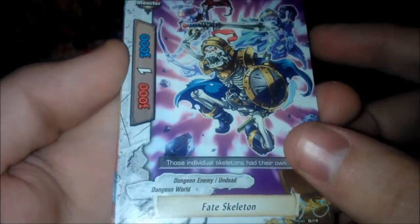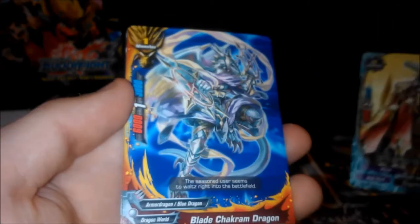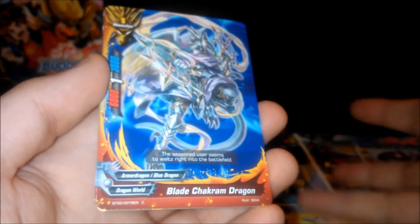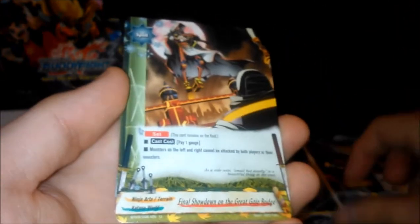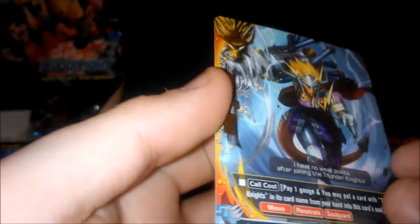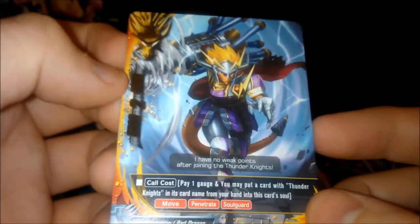Fate Skeleton. There is actually one card in here that I really want to pull — it's Drago Wizard Rainbow Horn — it's kind of like a mimic from dungeon games where you open the chest and it eats you. Blade Chuck Rum Dragon. Final Showdown on the Great Gojo Bridge. And one of the guys on my playmat — Thunder Knights Drum Bunker Dragon — awesome looking card!